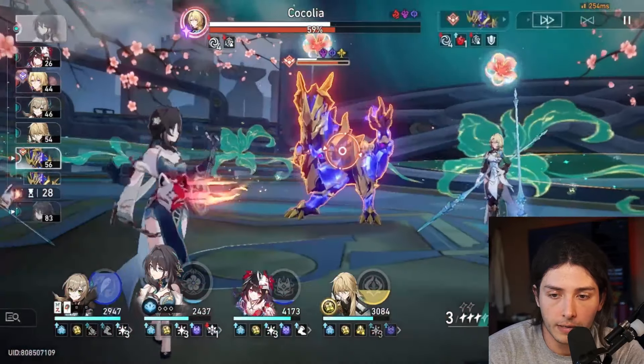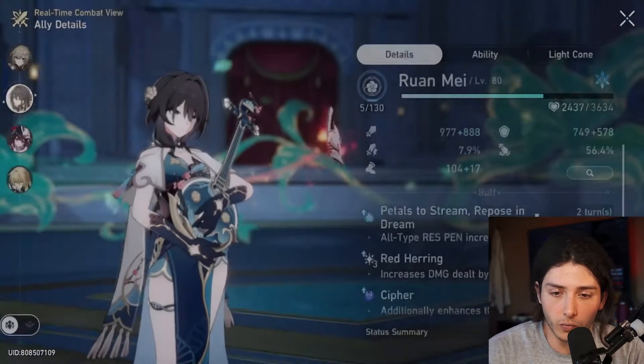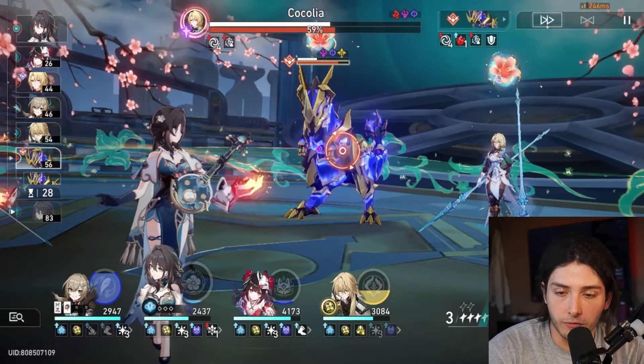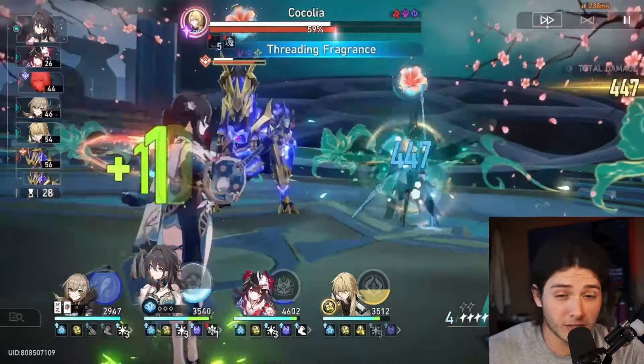Right now, we don't want to use the skill point, because we're actually going to be pretty low on skill points going into the next QQ turn, because we're not going to have our Sparkle ult up. So we're only going to have about maybe 2 to 4 skill points, depending on how the turn goes.